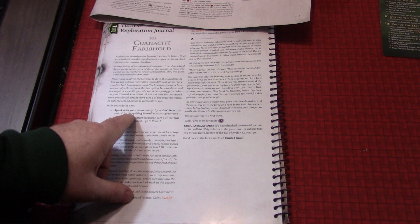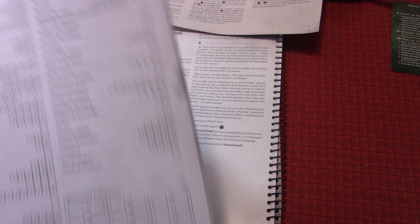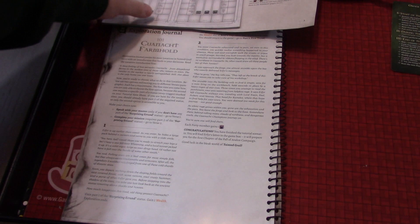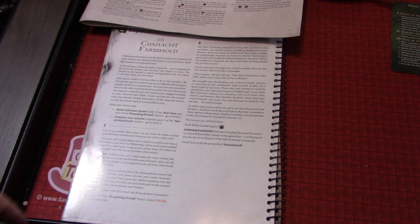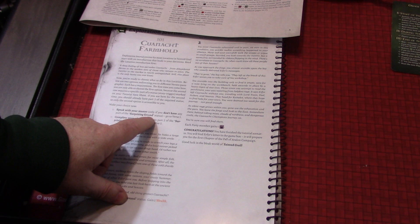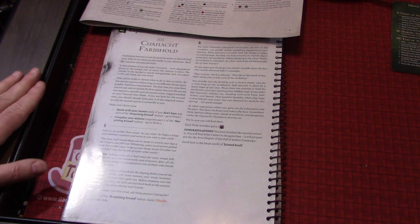Make your choice. 'Speak with your master' — only if you don't have the surprising errant status — go to verse one. This is a save sheet, and as you can see there are all kinds of statuses. This also helps you save your game and shows you what stuff your characters have. We know that we do not have any part of the surprising errant status, so we're going to go to verse one. The other option is 'complete your mission,' which requires part two of the surprising errant status — which we don't have.